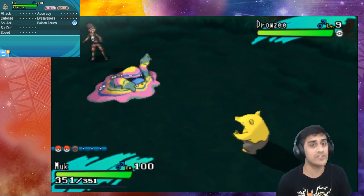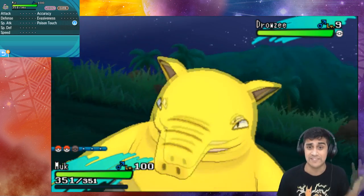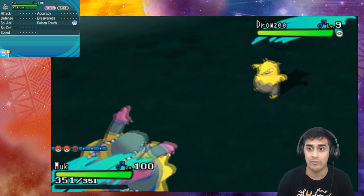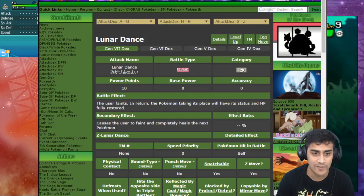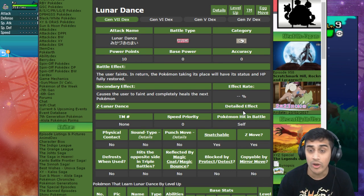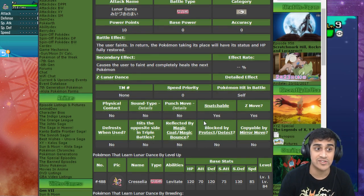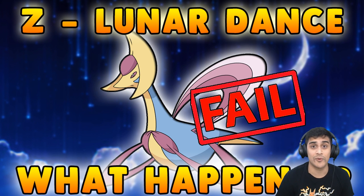Hey Game Freak — did you guys forget to add an accuracy buff, special attack, special defense, or speed boost for the next Pokemon? This is the one Z move that Game Freak forgot about. I pulled up Serebii and under 'Z Lunar Dance detailed effect' there is nothing listed. I thought maybe Joe Merrick forgot to update it, but no — it does absolutely nothing with the Z move attached.